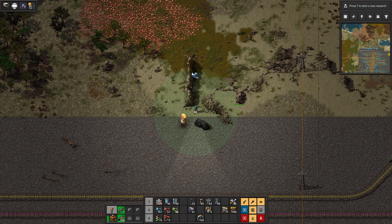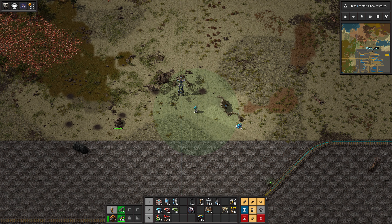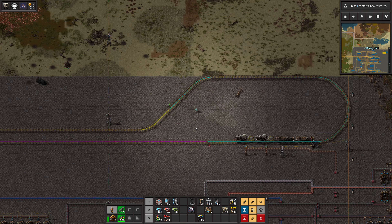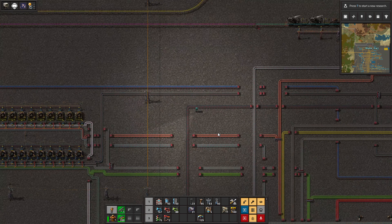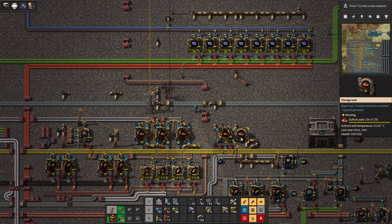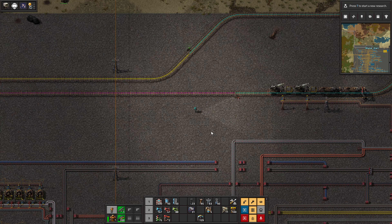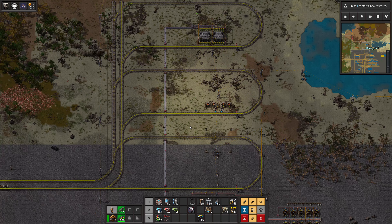So if we go over here, this might be a good spot — I'll use cliff explosives to clear this area. I could do something in here: a small station setup for what I need. I'll get iron on there and then just pump the sulfuric acid — which we should have down here — into the train. I'll play around with this, make some new little stations, and we'll be back in a few.